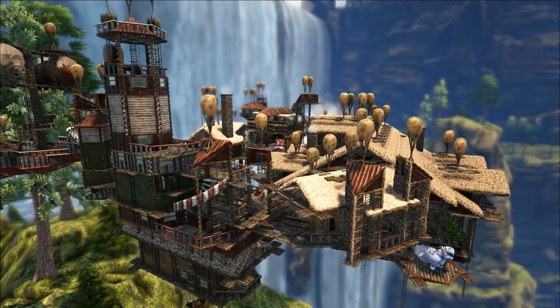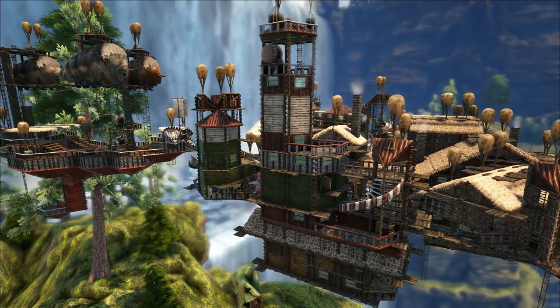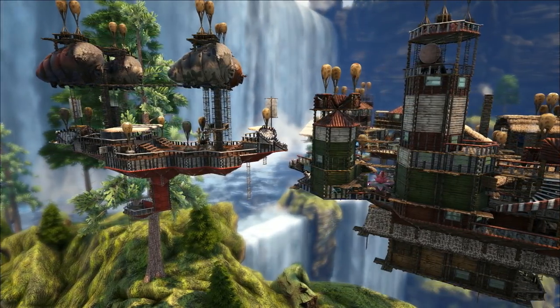There are a few tricks to making structures float on Ark. Captain Fat Dog's got a great video showing all the ways it can be done. I used a tech hatch and snapped a water well to it. What you can do then is run the water pipes from the well and they supported the structure.